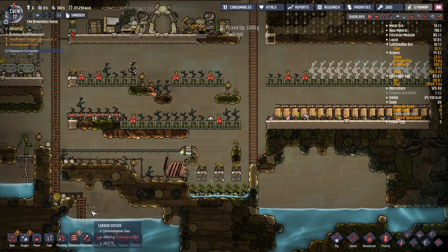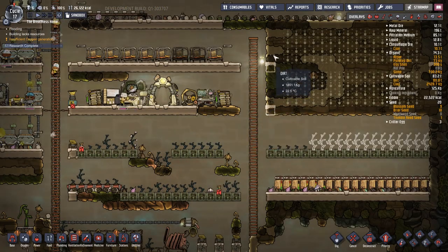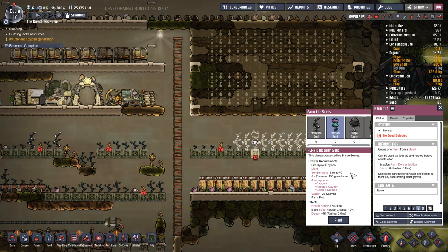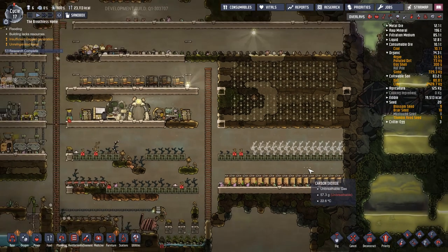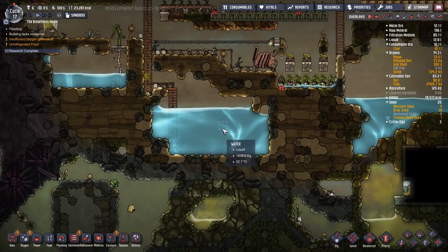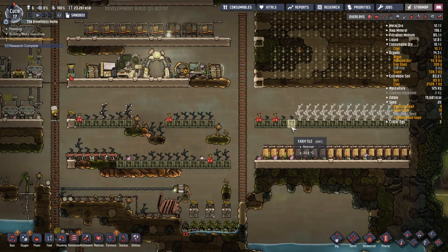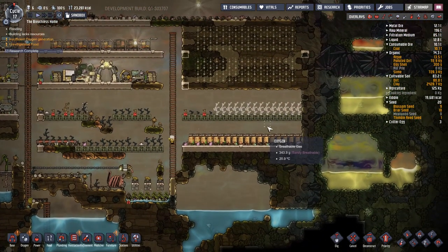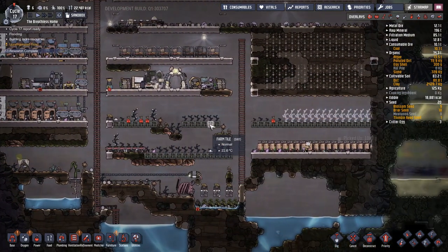Bristle blossoms require 20 kilos of water per cycle which gets really expensive over time. I really don't recommend blossom seeds because you'll find very quickly you'll run through your water reserves. I much prefer using mealwood and then branching out into the next type of food being mushrooms. We've got our second bathroom running — the next thing we need to look at includes the electrolyzer, gas stuff, and flower pots for decor bonuses.